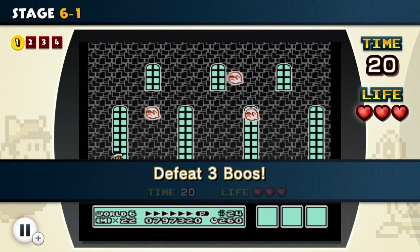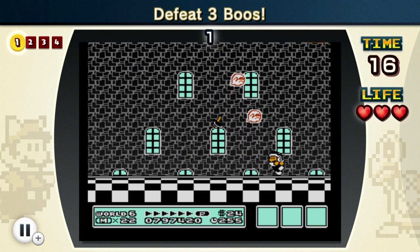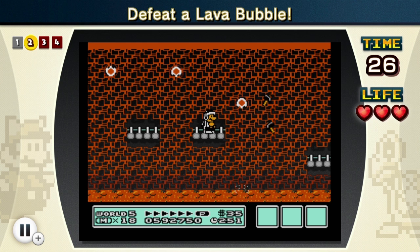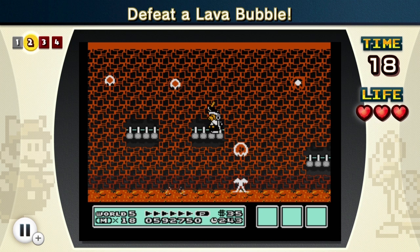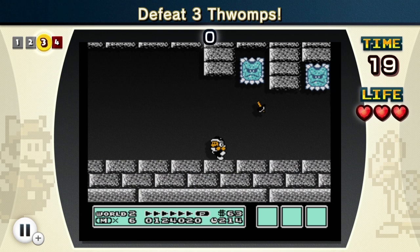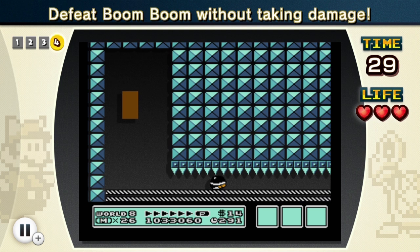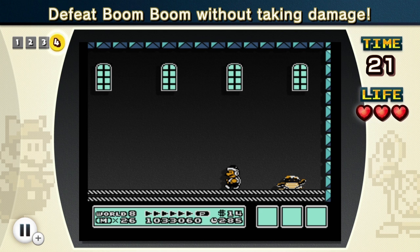Let's go on to stage seven! We have to defeat three boos - I did not even know they were defeatable. I guess we can defeat them with the Hammer Bros; probably their specialty. Now we have to defeat a lava bubble - I gotta time this. Got it! The Hammer Bros can defeat anything, can't they? Can I defeat Boom Boom with just a hammer? Yes, I can! How many times have we defeated Boom Boom in this game? I'm pretty sure we've killed Boom Boom like a dozen times already - it's kind of ridiculous.